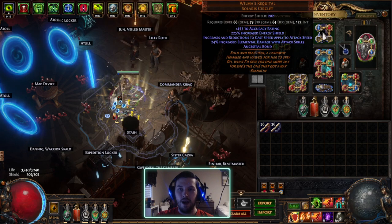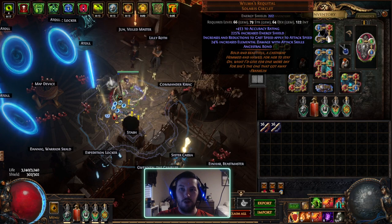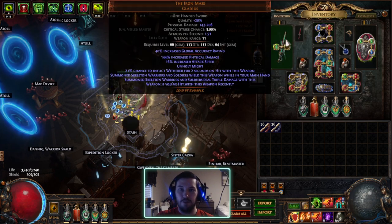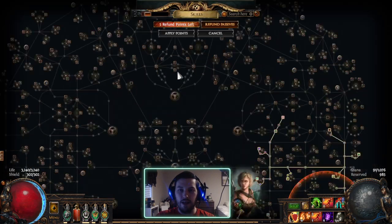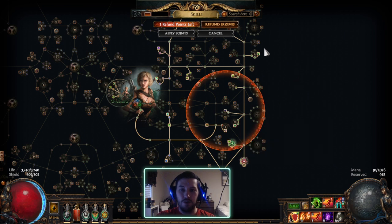My Withering Steps is in there too. This is a better-than-average rolled helmet — it's got a perfectly average energy shield but the flat doesn't matter that much. The important thing for me was the accuracy, and I got a high accuracy roll. This means I don't have to run Precision or take a lot of accuracy nodes, especially with the 40% here. I take exactly one accuracy node, which is Acuity, which also gives a lot of attack speed.